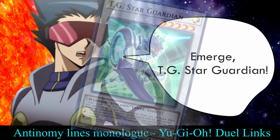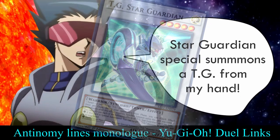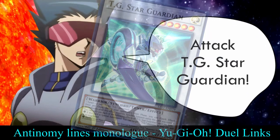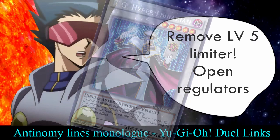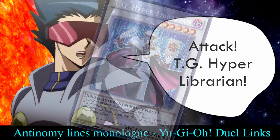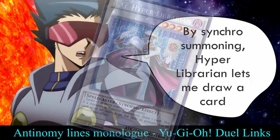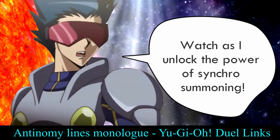Emerge, Tech Genus Star Guardian. Star Guardian lets me retrieve a Tech Genus from my graveyard. Star Guardian special summons a Tech Genus from my hand. Attack, Tech Genus Star Guardian. Remove level five limiter. Open regulators. Uplink is a go. Synchro summon! Power up, Tech Genus Hyper Librarian. Attack, Tech Genus Hyper Librarian. By synchro summoning, Hyper Librarian lets me draw a card. Watch as I unlock the true power of synchro summoning.